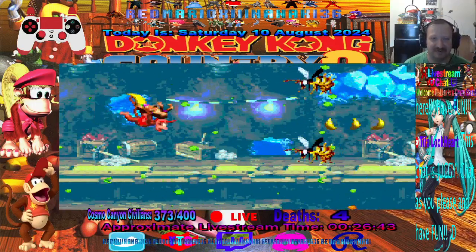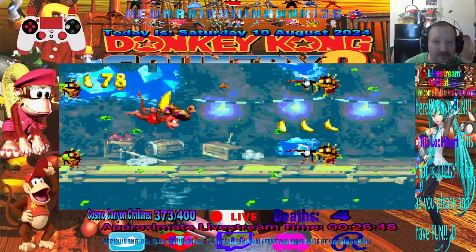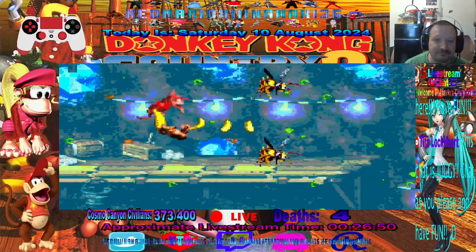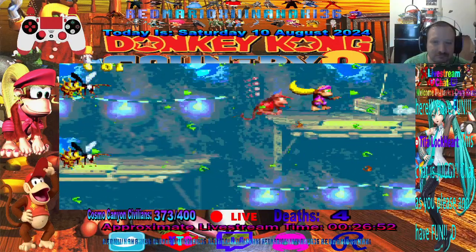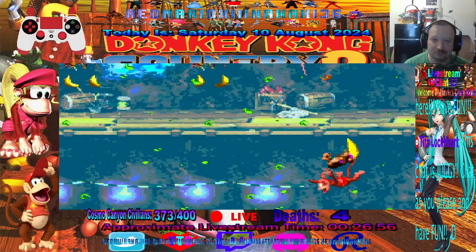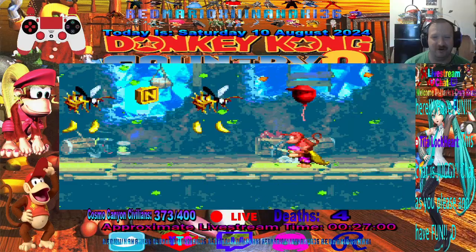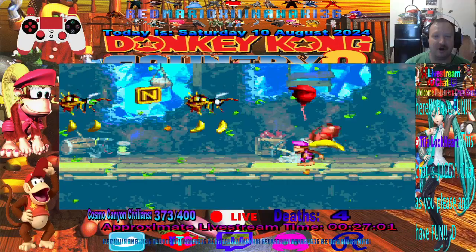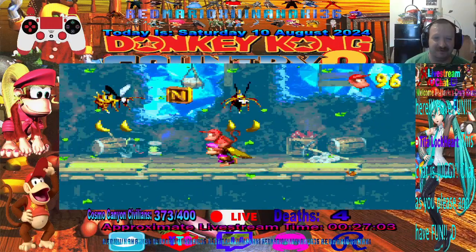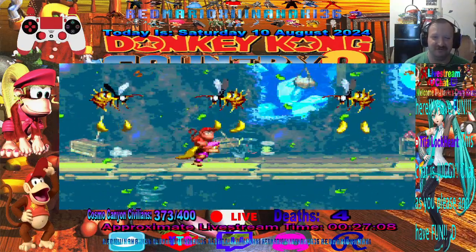Okay, this one — we don't have to jump up to get these. We can just throw our coin up. Walk forward, and then throw our coin up. Yeah, we don't have to jump to get those.